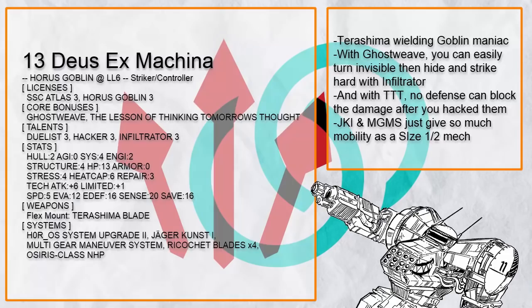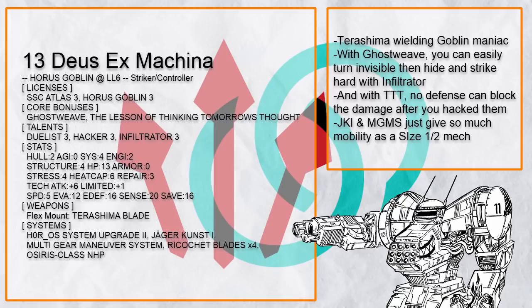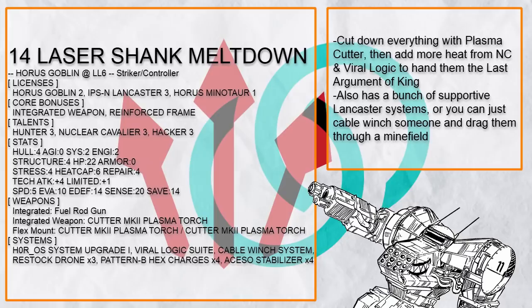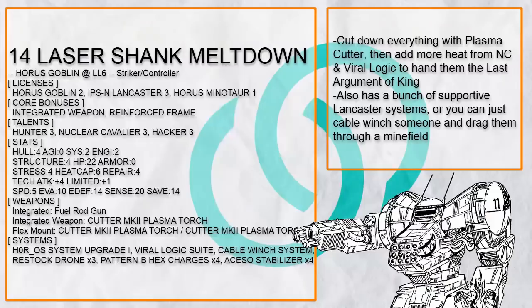Anyway, striker controller — why are there so many of these things, what the fuck? Deus Ex Machina is a Terashima Goblin with Ghostweave and Infiltrator — you want to hide and just hit as hard as possible with the sword, throwing as many saves at the target as possible. With JK1 and Multi-Gear you can just move anywhere, and if you can't, just throw Osiris at them, or OS2, which also works as excellent protective systems that just makes enemies' targeting systems confused as hell. Laser Shank Meltdown is a Goblin that tries to make its target melt down with triple plasma cutter, which with Nuclear Cavalier bonus heat and Viral Logic invade for even more heat, gives a lot of burn with Last Argument of Kings.